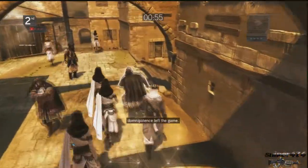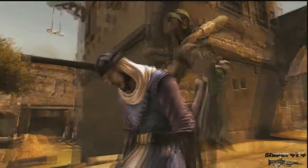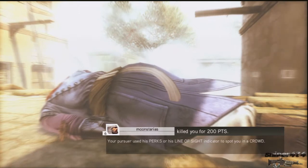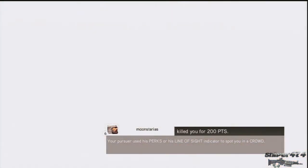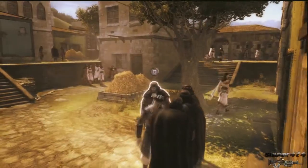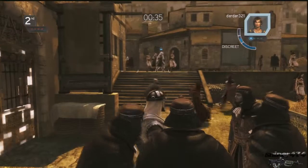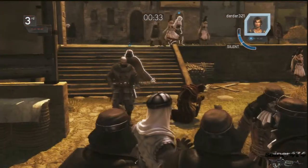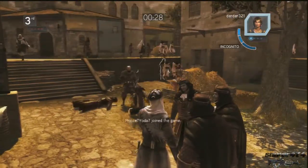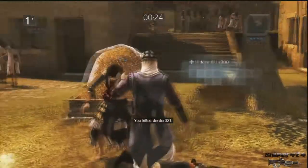The guy on the right punched someone — that's how you stop someone from killing you. I didn't see her coming so she had an easy kill. But if you see someone coming and press Circle on PS3, you stun them, which stops them from killing you and you get the points. You need to use it at the right time, because you can kill civilians in this game. If you do kill civilians, your position is given away for miles — everyone knows you're the player, not an AI.